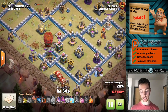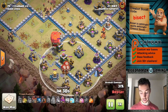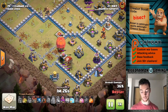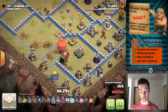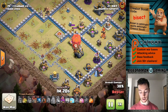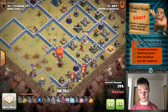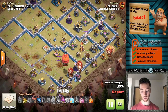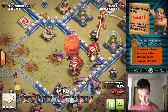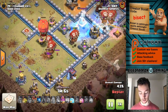Usually someone would start the Lalo right now, but instead drops down four Balloons — just to get in there and take out that Air Defense. That's it. Then going to wait a little longer because nothing can even target that Stone Slammer. I think this could have gone on for another 10-15 seconds, but just because of time, has to get the Lalo started. Otherwise the attack will literally run out of time. Looks like there are a few archers in the Clan Castle — might be a bit of a nuisance, but nothing too serious.